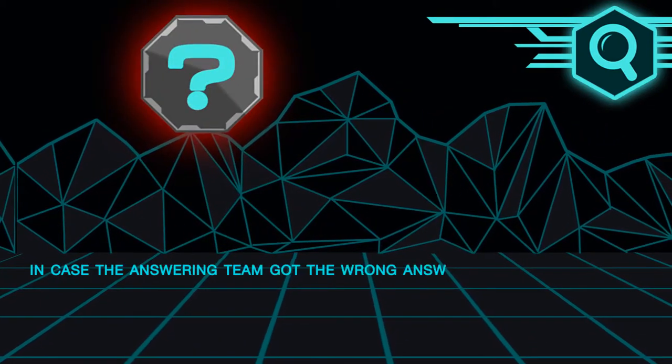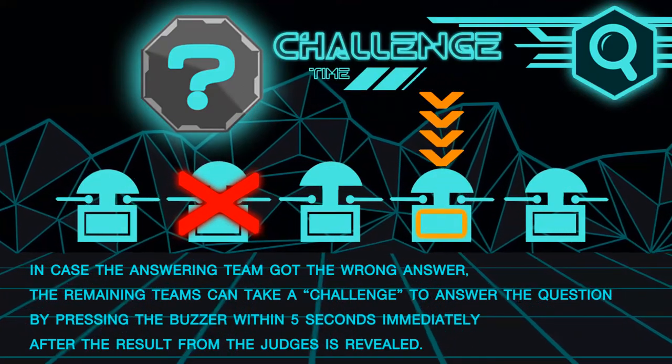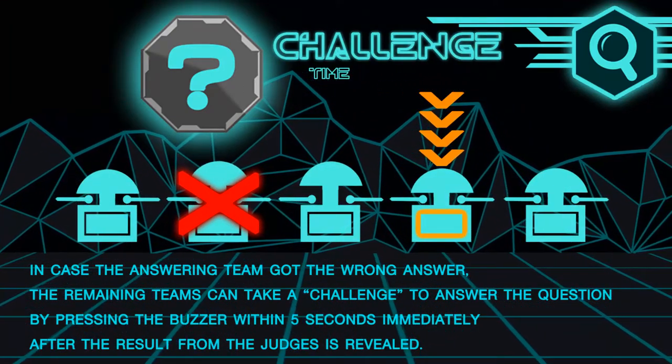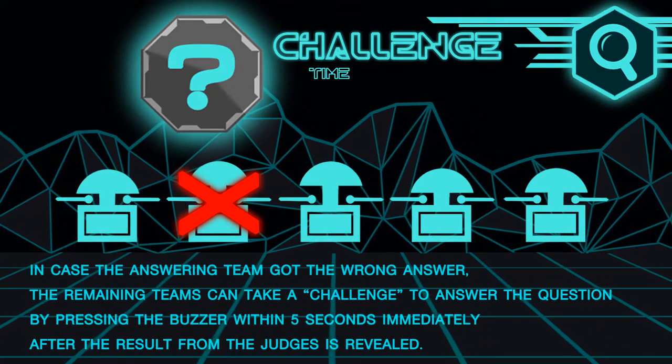In case the answering team got the wrong answer, the remaining teams can take a challenge to answer the question by pressing the buzzer within five seconds immediately after the result from the judge is reviewed.